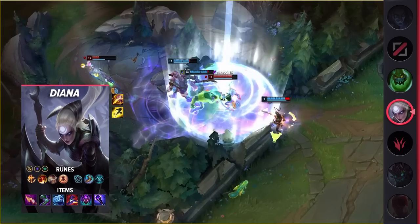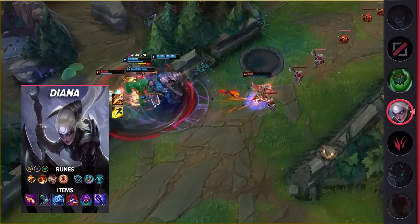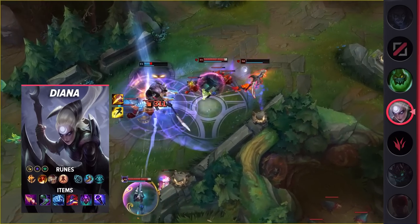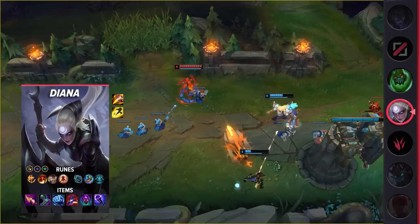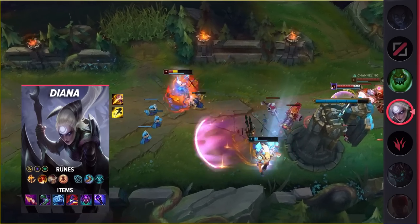Diana's biggest hurdle in the jungle was her moderate clear speed. While she could clear the jungle, it wasn't as easy as it was with other champions. Thanks to the changes to Nashor's Tooth, she can clear the jungle significantly faster and healthier. Alongside this, Diana provides her team with amazing teamfighting and skirmishing power thanks to her ultimate. Just be careful trying to do anything without it unless you're fed.